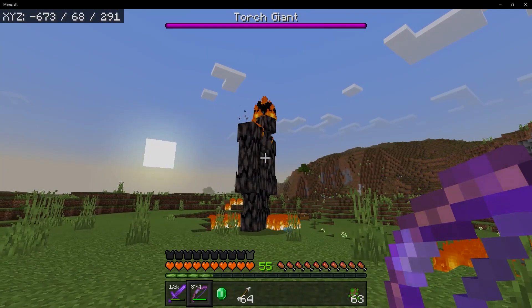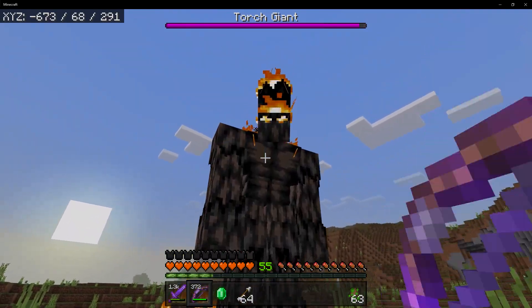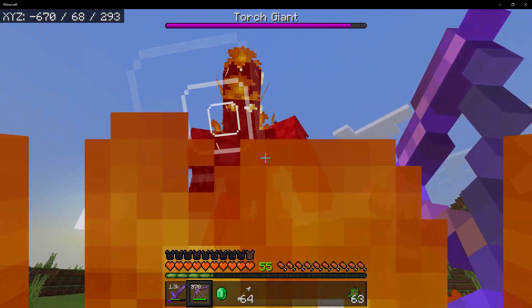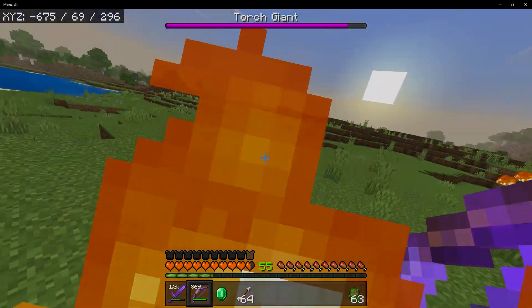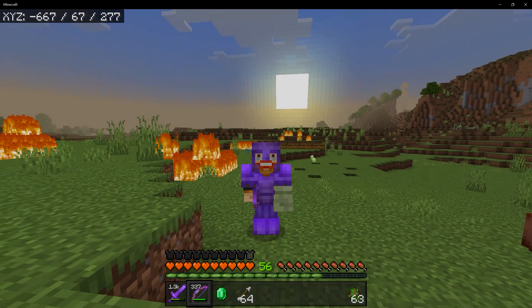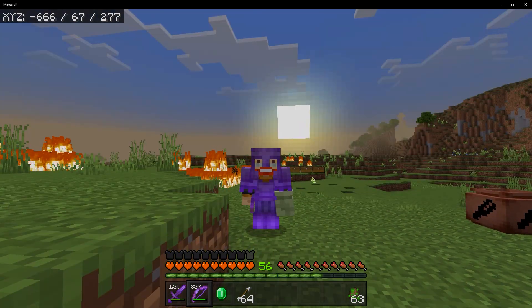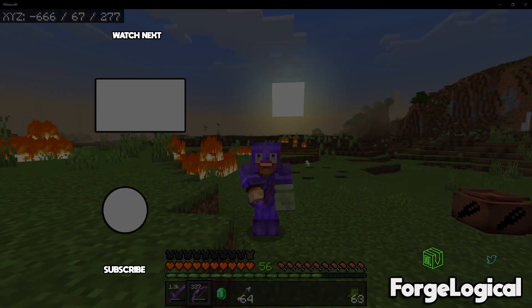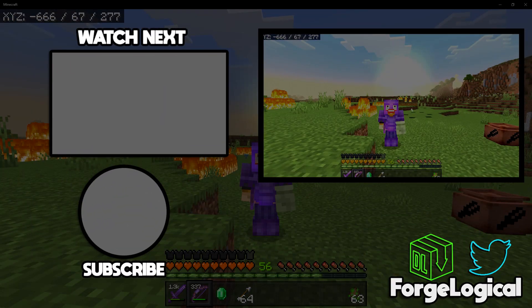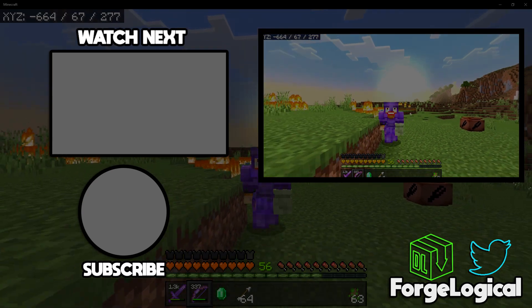Our final mob today is called the Torch Giant. This is a big, big creature, so make sure you bring some really good weapons to take them out. He's doing a Sonic Shriek — that is definitely quite loud. But that's actually it for the first 54 mobs within Total Carnage. If you want to see a part two, then make sure that you leave a like on today's video. We still have a lot more mobs to go through. Make sure you subscribe to the channel with notifications on. I'll catch you next time — goodbye.